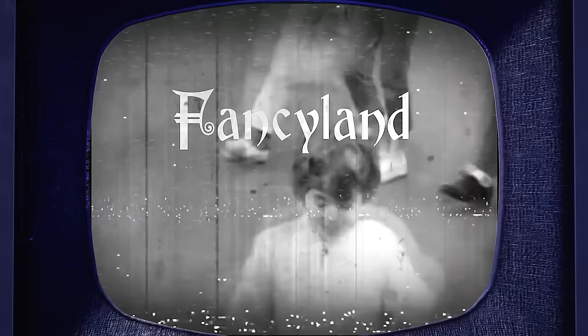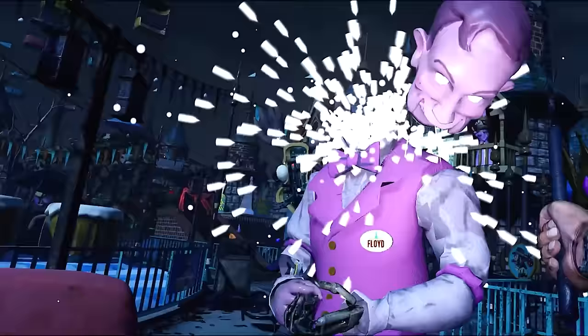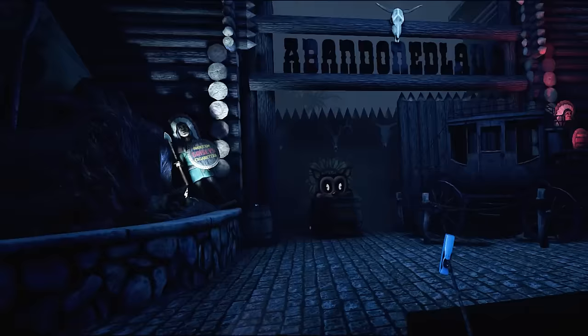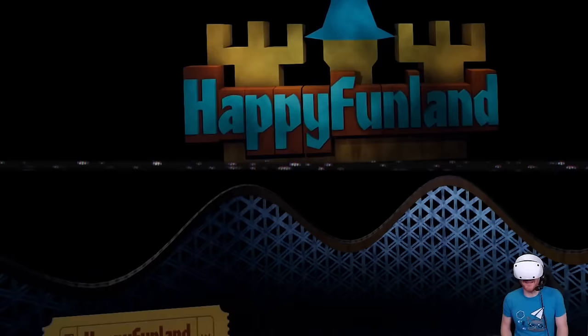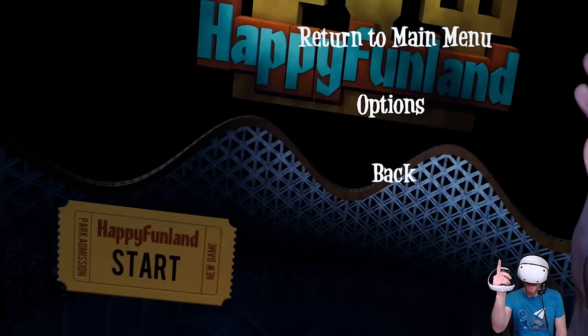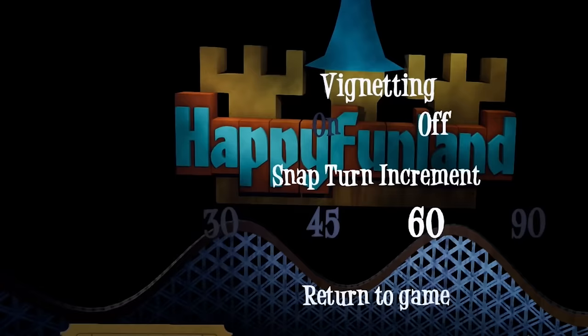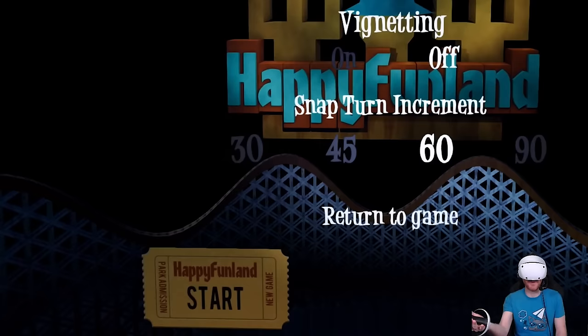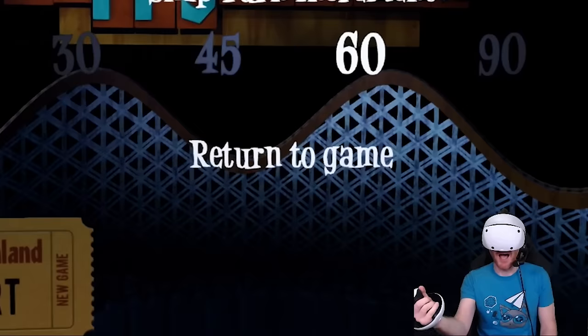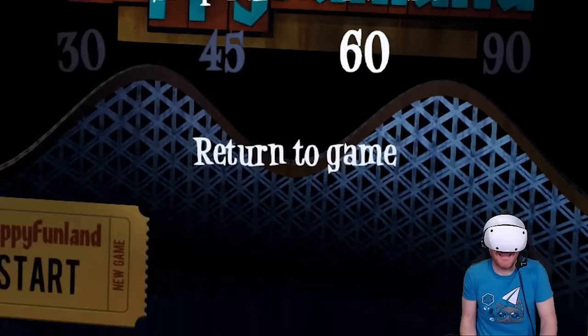I've had my eyes on Happy Funland VR for a while now, ever since seeing this trailer, which makes it kind of look a little bit like Five Nights at Freddy's meets Poppy Playtime. I love the kind of haunted fairground vibe, and the weird, twisted, old-school Disney kind of visuals for some of the animations. But — and this is a very big but — if I go to the options here, the options are very, very limited, and it seems like potentially there's no smooth turning, which is going to be a huge minus for me from the off. Why you would launch a VR game with no smooth turning at this point, I don't know, but hopefully maybe that'll change. I haven't played it yet. I'm just about to press the start button here. Let's do it.